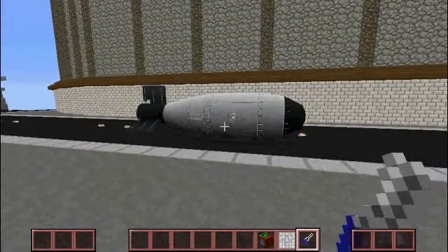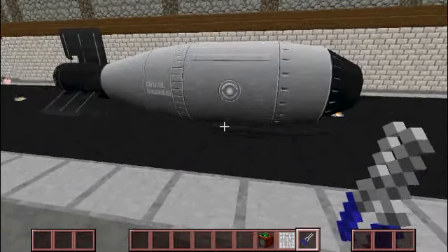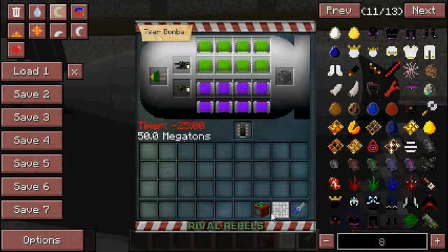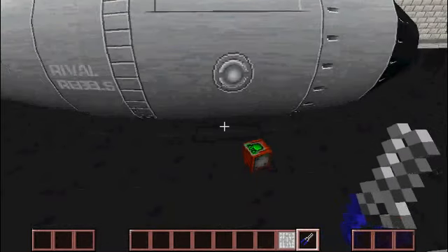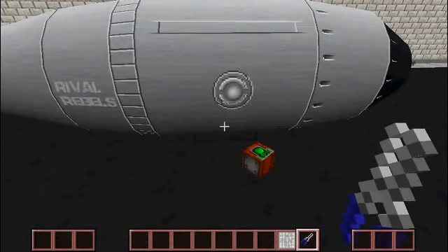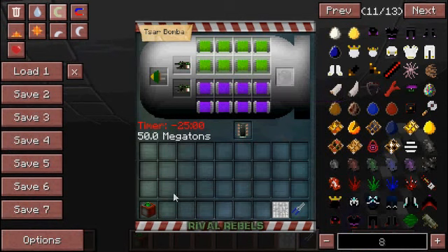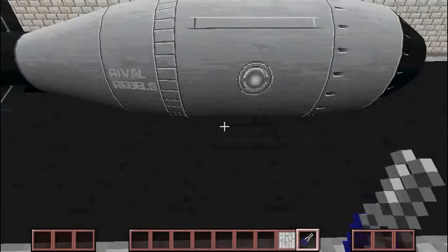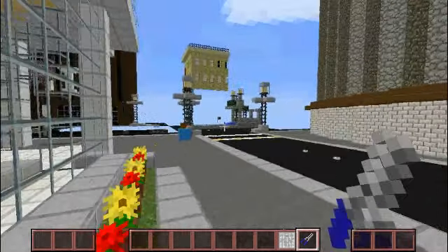I've managed to get the actual bomb thing set up, and you can see that I have everything set up right here. One last thing to do is just put the time bomb in here. Oh, there we go — couldn't pick it back up for a second. Here we go. The bomb is armed, and we have about 25 seconds to get a good view.